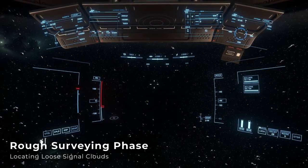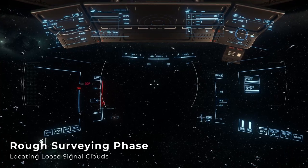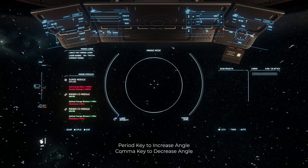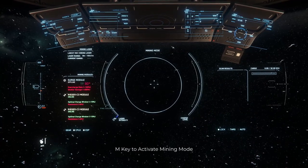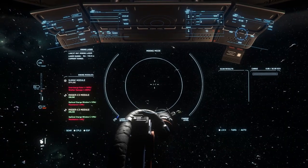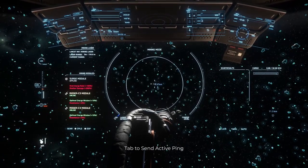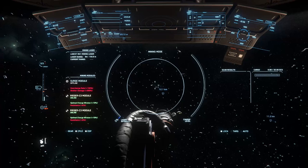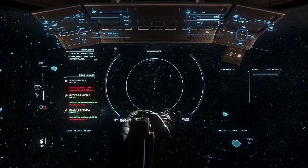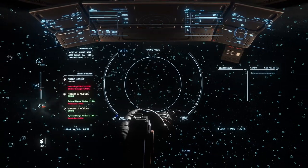Now you'll start in what I call the rough surveying phase. Start by setting your active ping angle to 90 degrees using the comma or period keys. Enter mining mode by pressing M to bring up your mining details display, and then hit the Tab key to send out an active ping in front of you to locate nearby signature clouds. You should see multiple signals within range, and if you don't, you can start moving forward along your survey direction, sending out periodic active pings. You can also aim off axis and send pings to a wider area as you pass by.